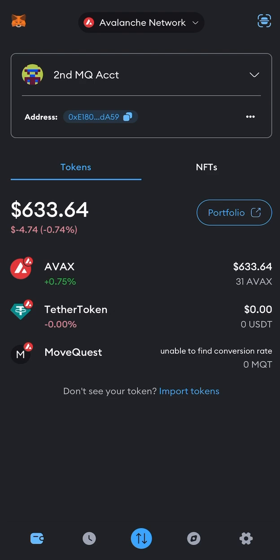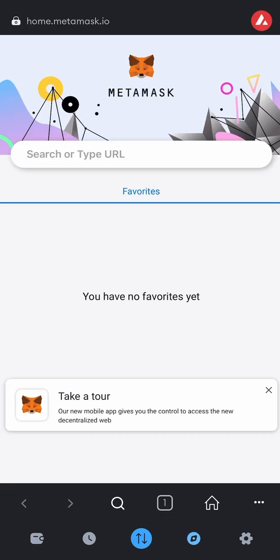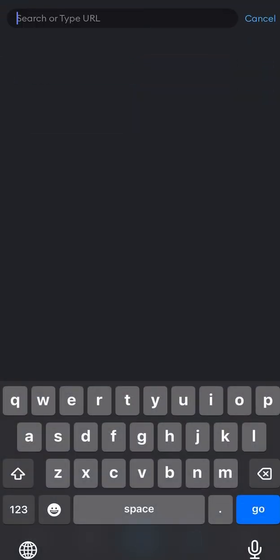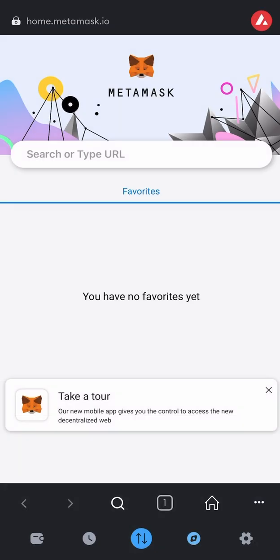I've already imported the tokens — MoveQuest and Tether — and AVAX is already on there. There's already $633 in AVAX. So now I'm going to go down to the little football icon down here, click that, click the little plus to create a tab. You go to the top, X out of that, paste the link, and then hit Go.